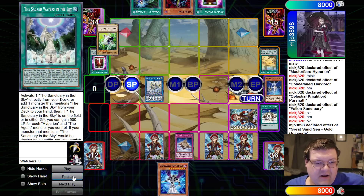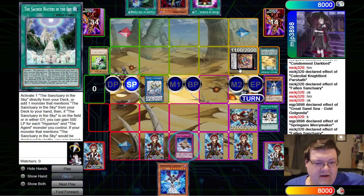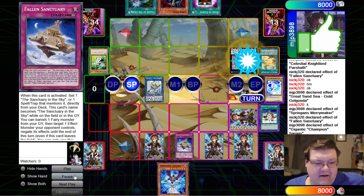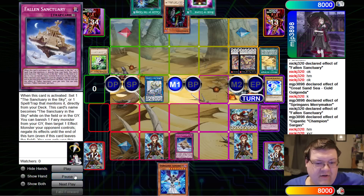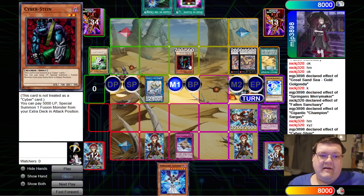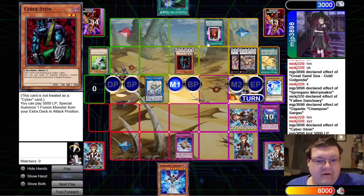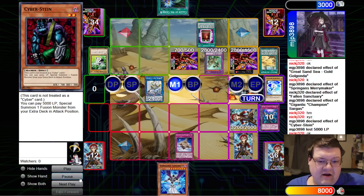They're going to go ahead and Book of Eclipses. Golgondola comes down for the discard. Hey look, it's Merry Maker. We're going to Fallen Sanctuary on up and take care of that. We're going to Dimensional Barrier, calling Exceed. They're going to deploy Cyberstein now. I love the fact that Cyberstein is just free real estate — time to pay 3,000. We're going to Imperm it. They chain the Book here, which is actually really good, so getting this face down means that Cyberstein can actually resolve.